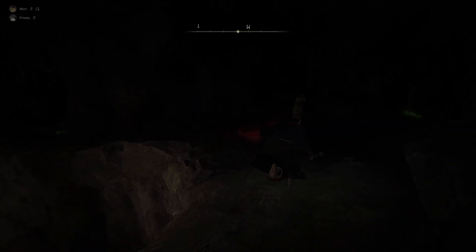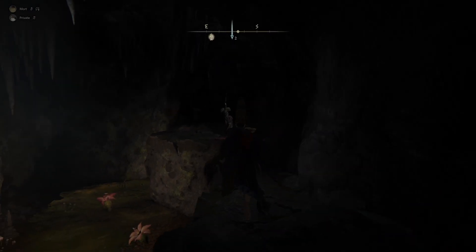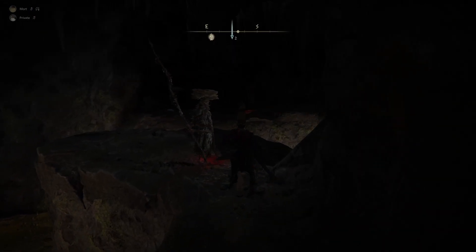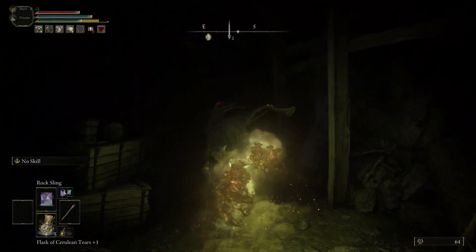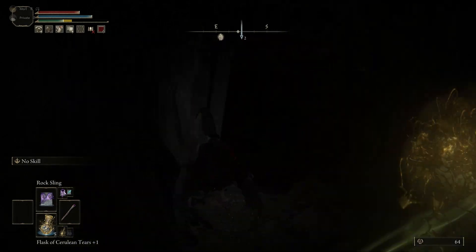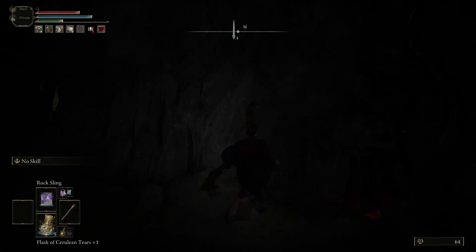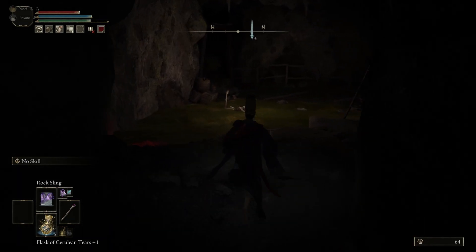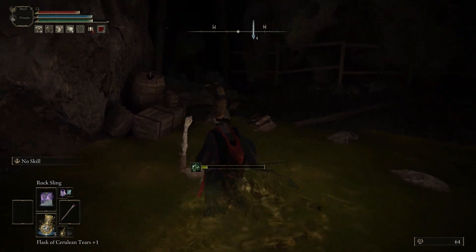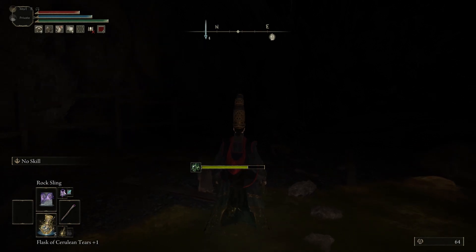Run all the way around here, past the enemies. This is the tricky part — just keep running, jump over obstacles, dodge a little because the enemies will follow you. Run all the way down. What's going to be here is a poison pit, so I'll probably take some damage, but on this dead corpse you're going to pick up the entire Sage Set.